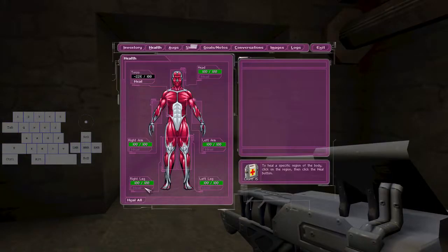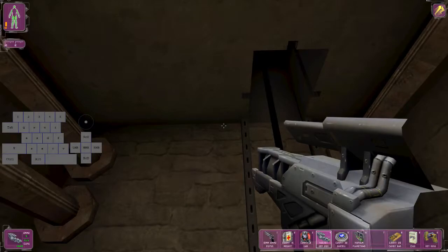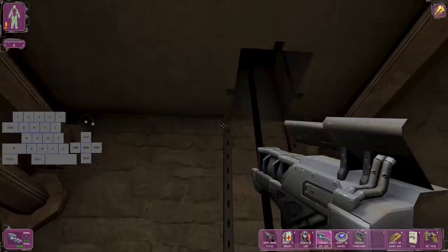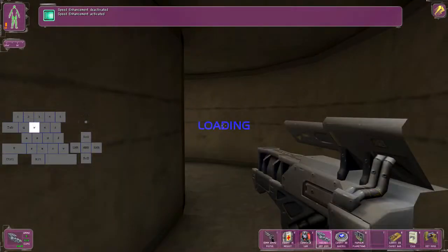After you've done this phoenix glitch, you also have to activate your leg augmentation again, otherwise you will run slow.